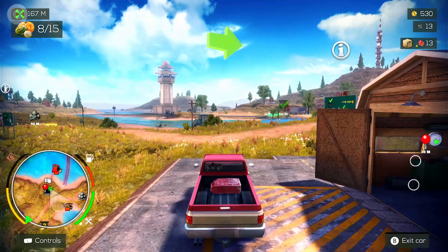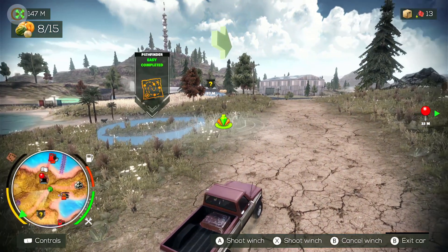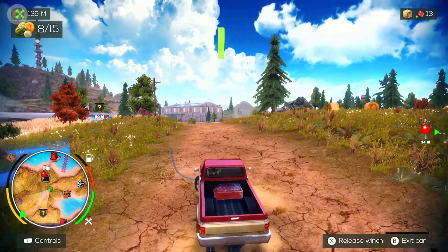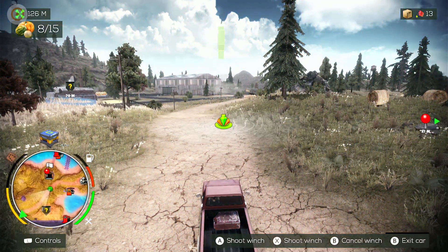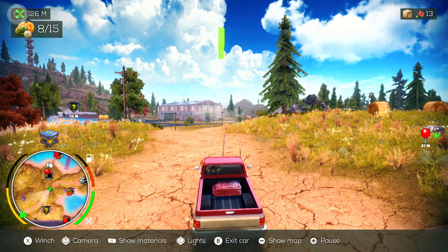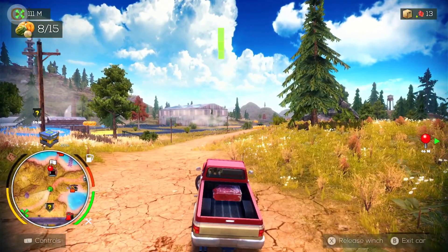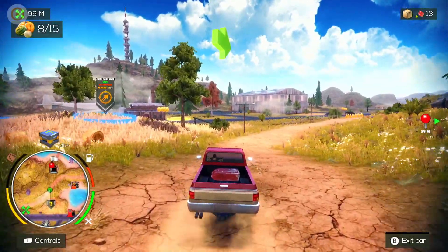There are loads of different things to do - you can change controls and other options. We've also got a winch, a bit like in Snow Runner and Mud Runner. You press X and can decide where to put it. The thing that's good here is you can attach it to anything - really good for climbing up hills and stuff.